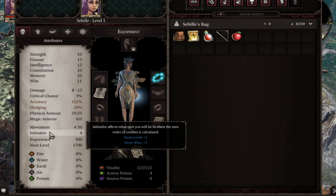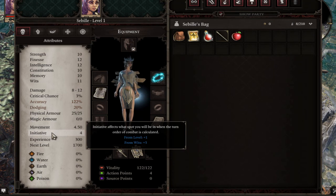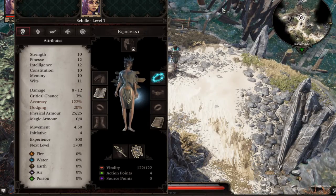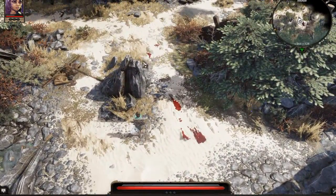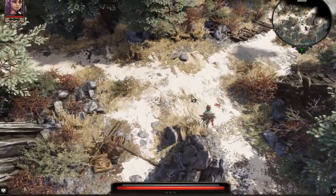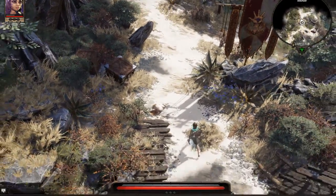Initiative determines what spot you occupy in the turn order when combat is calculated — so the higher your initiative, the quicker your turn comes around. That's better because you can attack first, fire off abilities, and begin cooling down skills sooner. If you're making a mage or any kind of elemental user, you probably want high initiative — especially since enchanters hold back and fire from afar, getting that turn order advantage is really important.